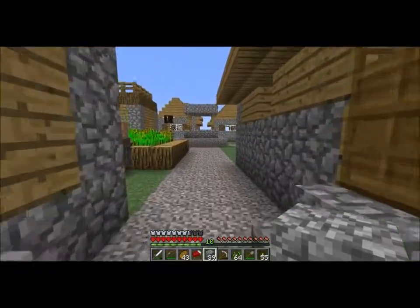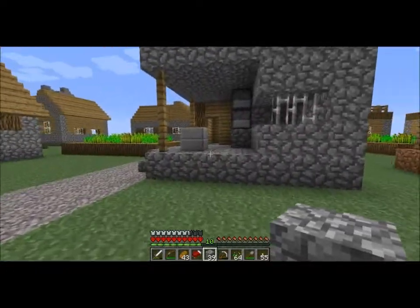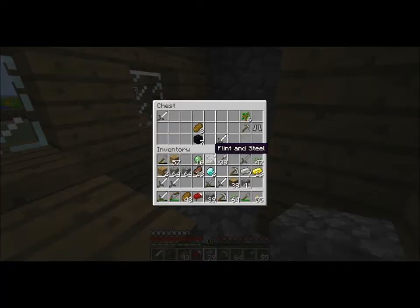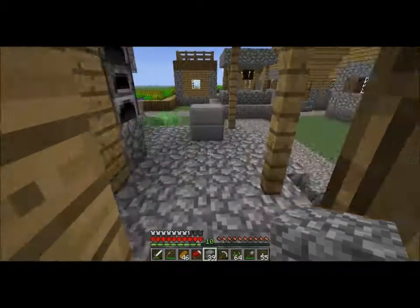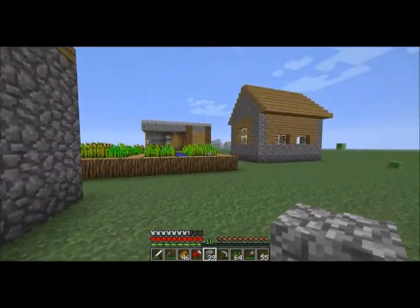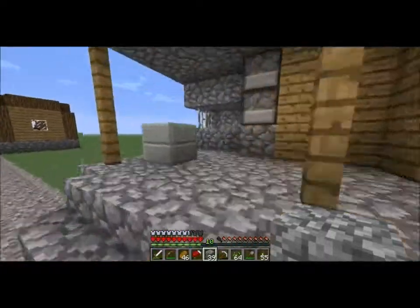Here is another NPC village, and there's a blacksmith within it. More obsidian — I can now officially build a Nether portal once I go back to the Flatworld HQ, but that's going to be a little while. Oh, another NPC village — there is, and another blacksmith. That's cool.